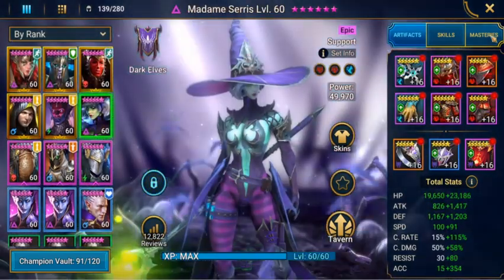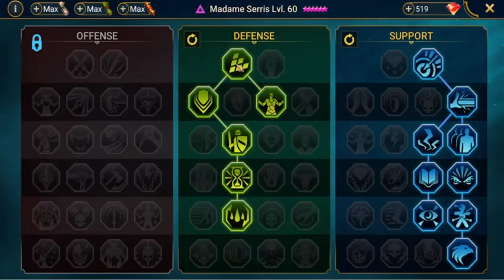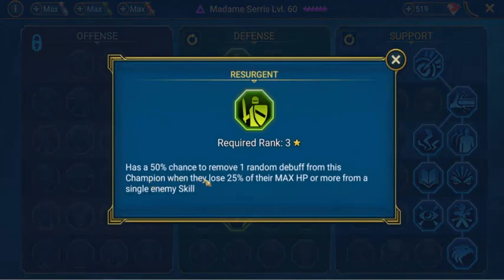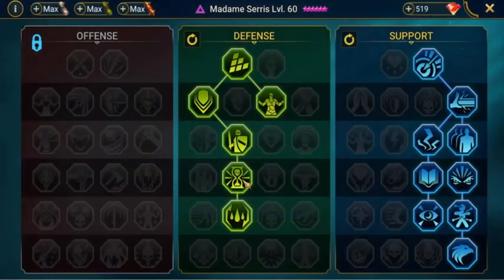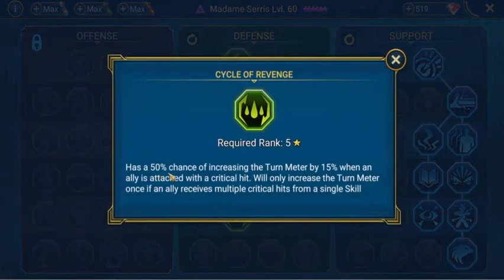Now let's look at Madam Ceresa's masteries. She's set up in Defense to keep her alive as long as possible. Her Defense masteries give additional defense, decrease damage received from AOE attacks by 5%, decrease damage received by 10% when this champion has stun, sleep, fear, true fear, freeze, or petrification debuffs. She also has a 50% chance to remove one random debuff when losing 25% of max HP or more from a single enemy skill, reduces damage received from a specific enemy by 0.75% with each hit taken stacking up to 6%, and Cycle of Revenge gives a 50% chance of increasing the turn meter by 15% when an ally is attacked with a critical hit.